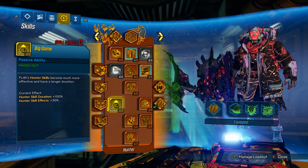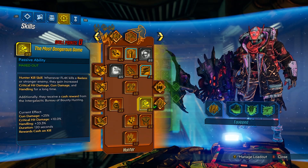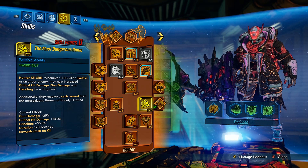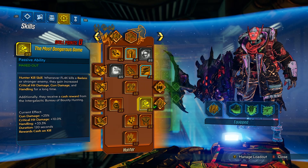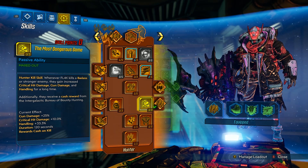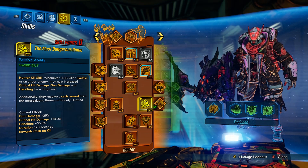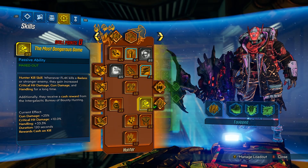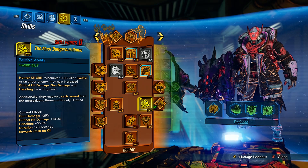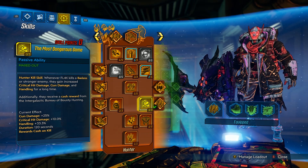Big Game makes Flak's hunter skills much more effective with 100% extra hunter skill duration and 30% extra hunter skill effects — just good overall. Next is The Most Dangerous Game: a kill skill where whenever Flak kills a badass or stronger enemy they gain increased critical hit damage, gun damage, and handling for a long time, plus a cash reward. The duration is 120 seconds, so for two full minutes after killing a badass you get 25% extra gun damage, 10% critical hit damage, and 33% handling. If you've ever run a Proving Ground you know you fight a badass more than every two minutes, so you are constantly benefiting.